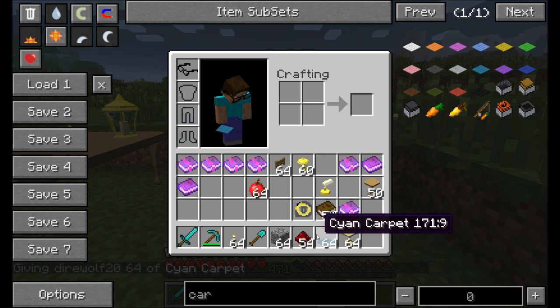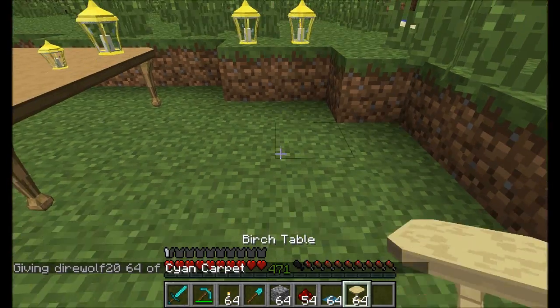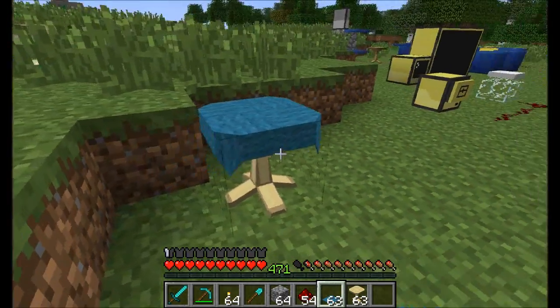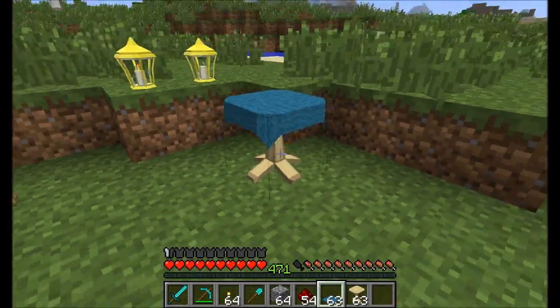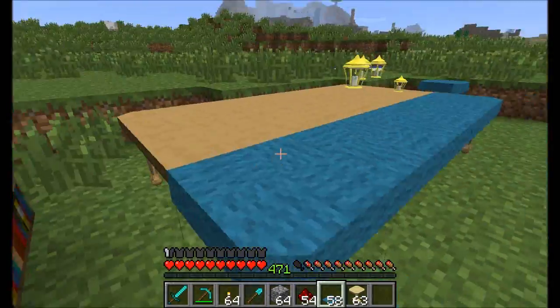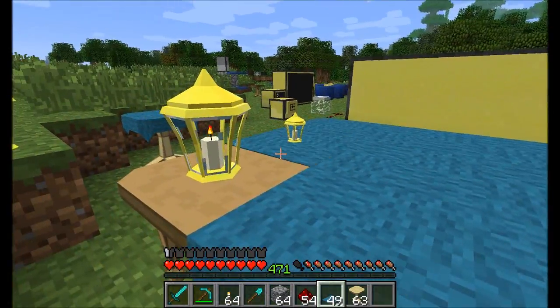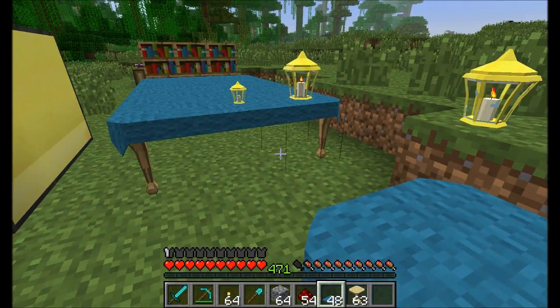Carpets are a new addition to Minecraft 1.6, and guess what — you can place those carpets on any table and it becomes a tablecloth. It renders really nicely, even hanging off the side just a little bit so it looks really sharp. You can place this on all your tables, and you can even still put items on top of the tablecloth.